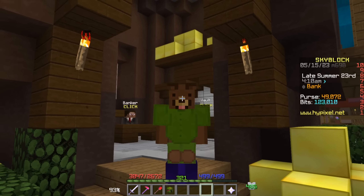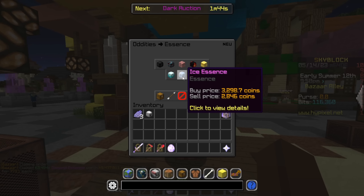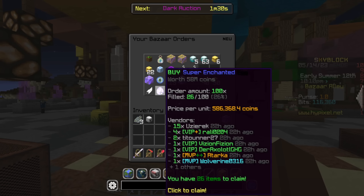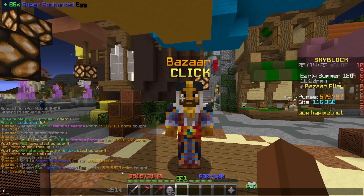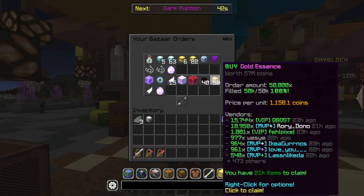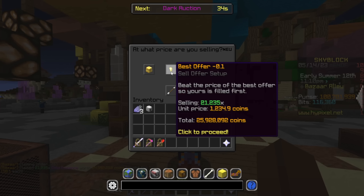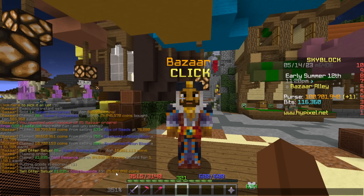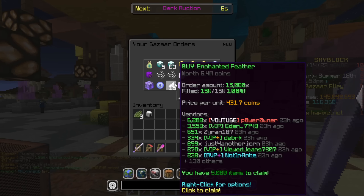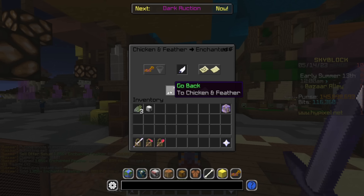On my main profile, the first flip is diamond essence: I bought 49.4 million worth and will sell it back for 58 million — crazy profit. Next I have a bunch of super enchanted eggs: claimed 15.2 million worth, selling back for 16 million. Then gold essence: claimed 24.6 million worth, selling back for 25.9 million — about 1.4 million profit. Even selling instantly still yields profit, which is kind of crazy. I can't be bothered filling up my bazaar sell slots and just need the space.